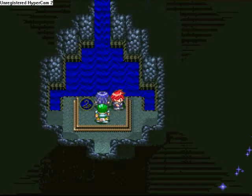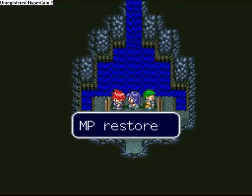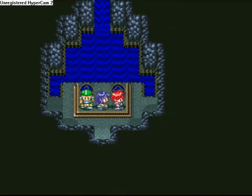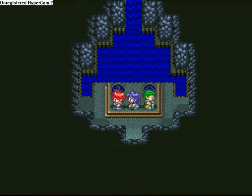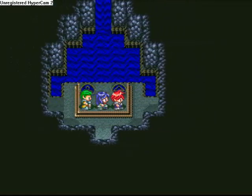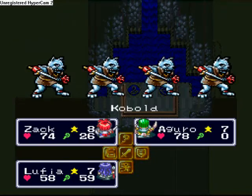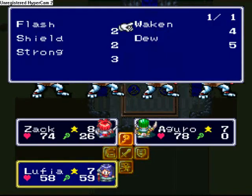We find a health point and a magic point. This is a great area to grind in early on, and it's a great place to find kobolds to win mid-arrows, which are very useful for the next boss fight.